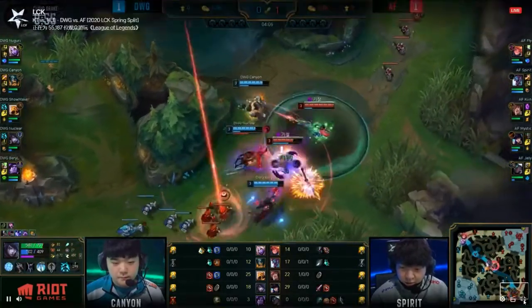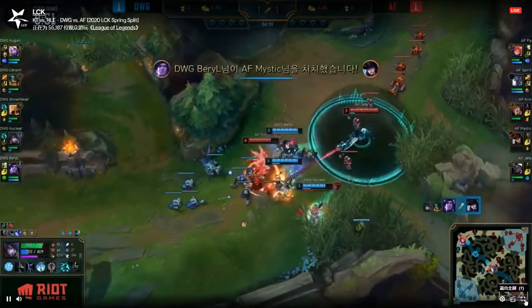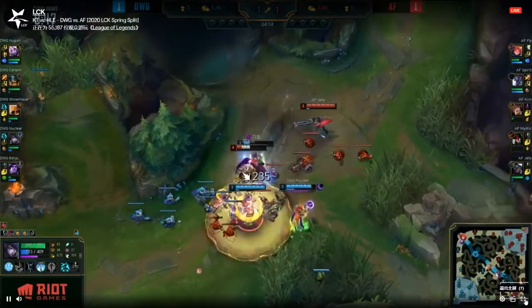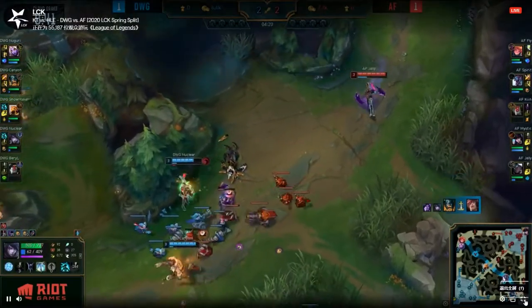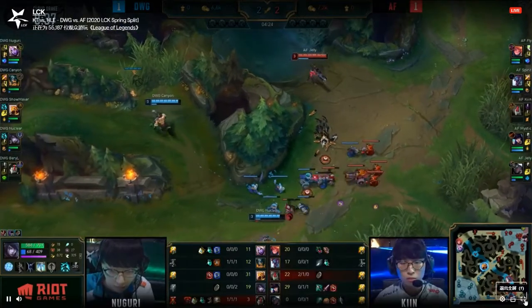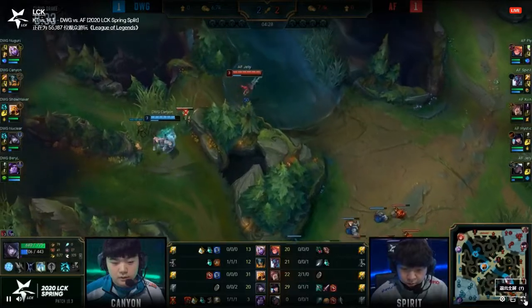We got a gank coming down here. There's the root and into the stun. The burst will be enough. The TP — I don't know about this one, Keen. He's really trying his best, going to try to burst down parallel. They do get him, but the flash afterwards — kind of unfortunate on the side of Keen. It was a nice gank in the beginning, but then it just turns into a one-for-one.